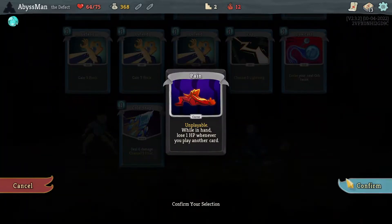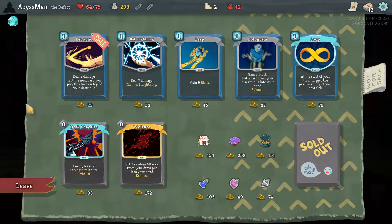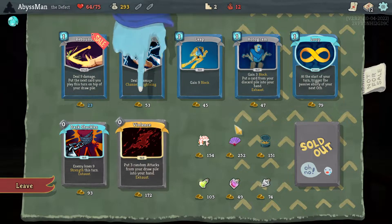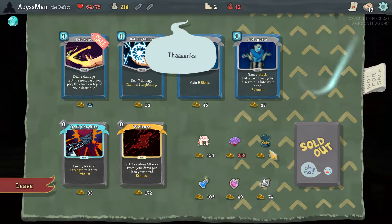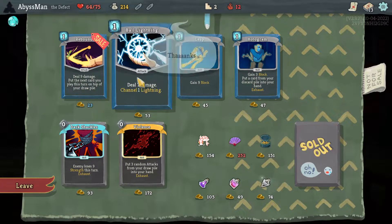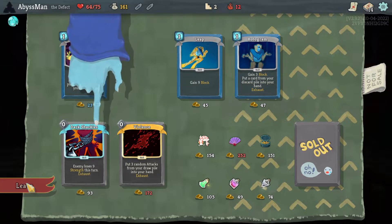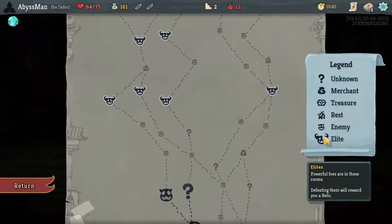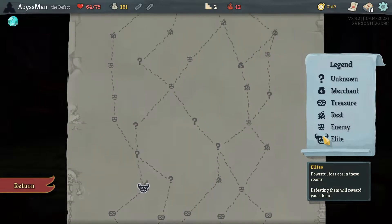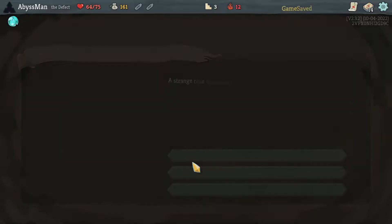Let's go ahead and start by getting rid of the curse that we have. Let's go with Loop — we'll grab that. And let's go with Ball Lightning. Now taking a look at things, we could be a bit greedy with elite fights. We do have the Hexaghost, so I think let's go ahead and try to go for the greed. Let's purify and remove a strike since we already have a good amount of them.